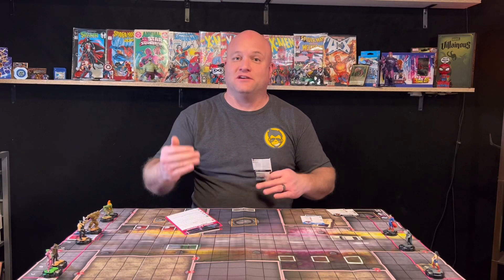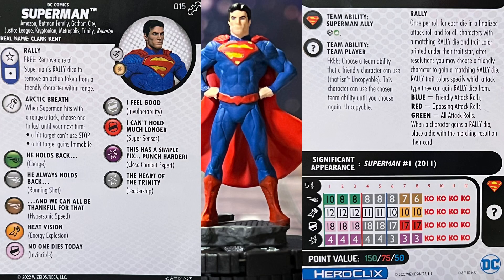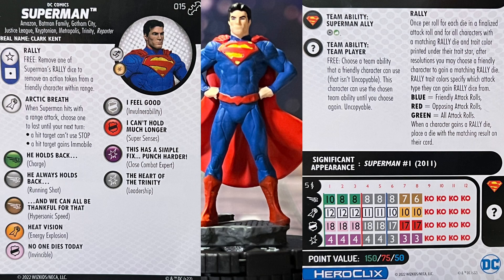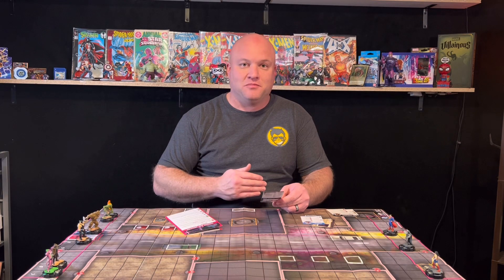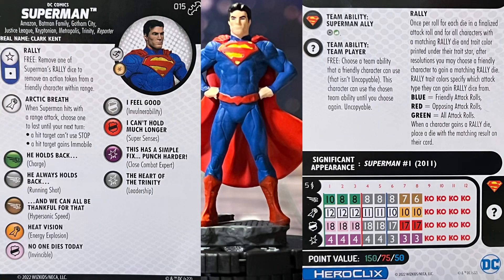Finally we've got Superman. We'll first go over the Superman that all of you will have, then get into something a little different after. Superman comes in at his 150-point line, which brings your Trinity team to exactly 300 points. He also has a Rally Die — on friendly attack rolls of one, remove one of Superman's Rally Dice to remove an action token from a friendly character within range. That's a pseudo Leadership ability that you don't even have to roll for.